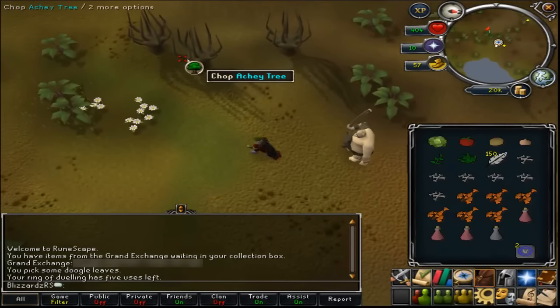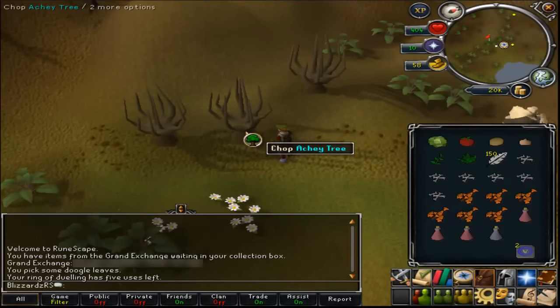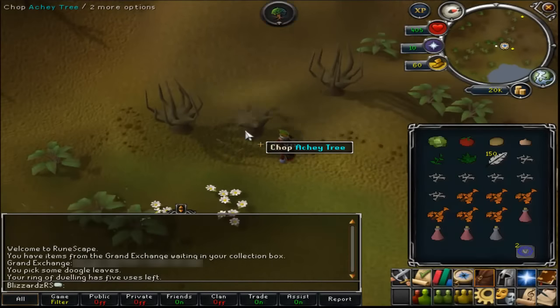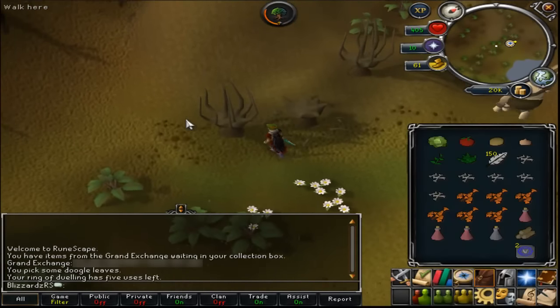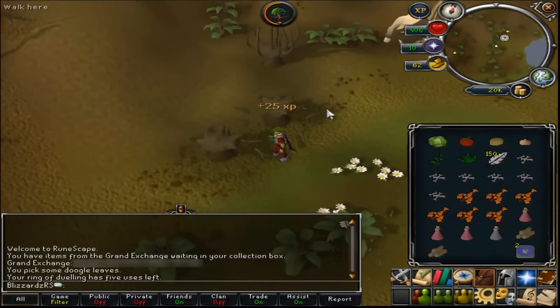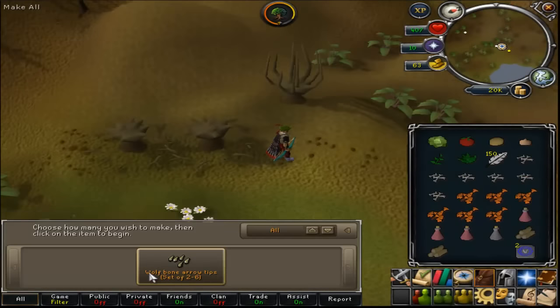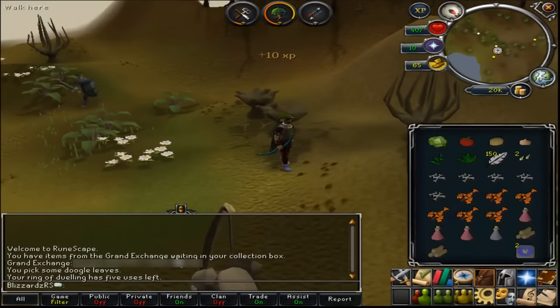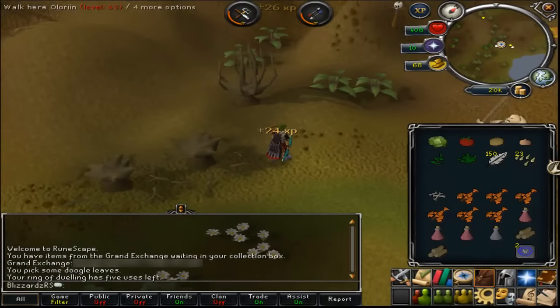Walk over here and chop down this tree. Then right-click craft the wolf bones and turn them into wolf bone arrow tips. This is because I have the chisel in my tool belt — if you don't have it in your tool belt, you're going to have to use the chisel on the wolf bones directly.